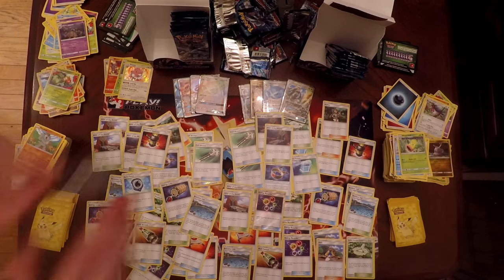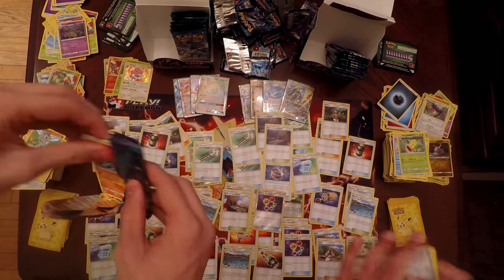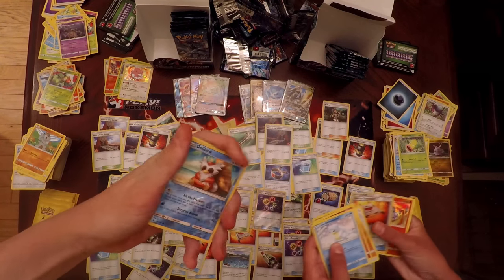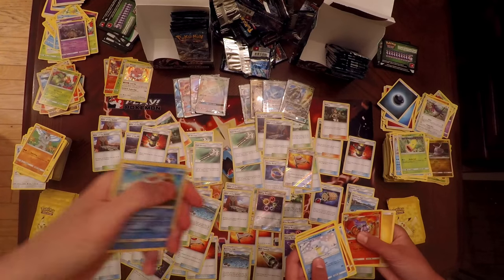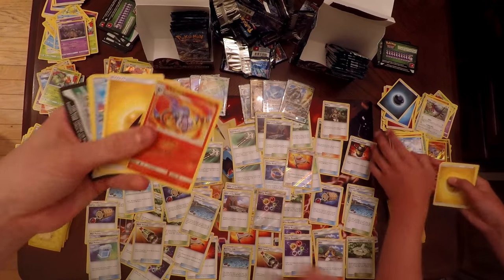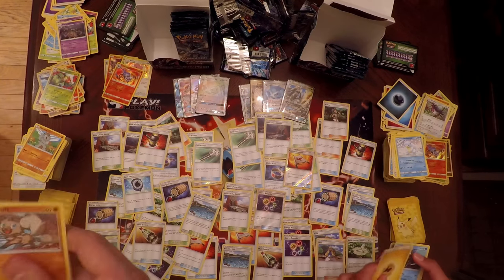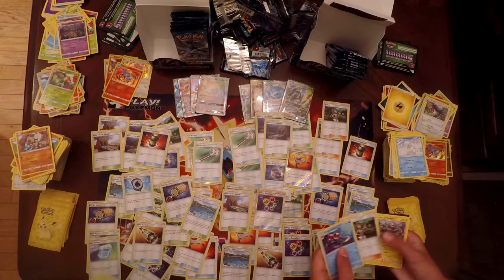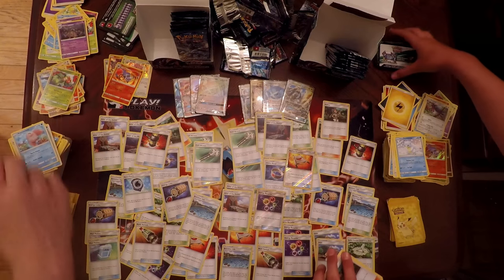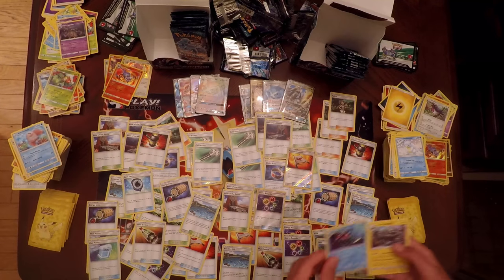Pack number eight of the right side: Sandshrew, Cottonee, Bellsprout, Gligar, Patrat, Rescue Stretcher as a Reverse Holo — that's a good one to get — and Chandelure as a Holo Rare. Samantha also got Chandelure as a Holo Rare — same card again. We're wondering if Pokemon has been printing the same Holo Rares and Uncommons for each box, just separating them in different ways. I have Mallow, Tentacruel, and a Grappler.